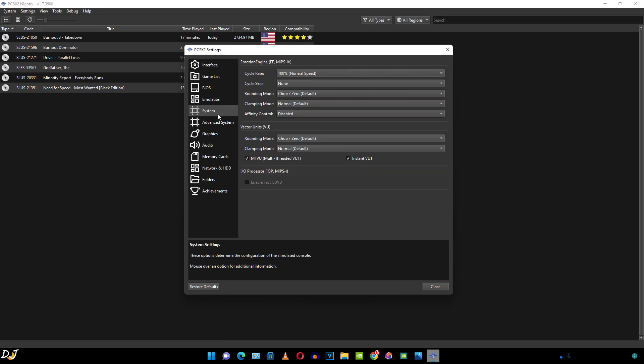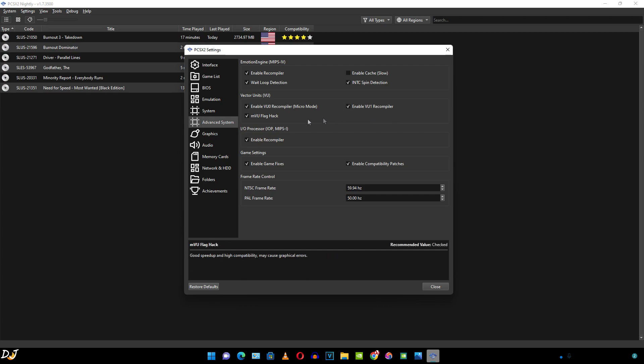Then we have the system settings — again default. Make sure these two settings are enabled, as they will help improve performance. Under the advanced system setting, I'm using the default settings. Just make sure the enable game fixes setting is enabled — it automatically loads and applies game fixes to known problematic games. This setting works for most games, and even the software color render setting is applied automatically to some of them.